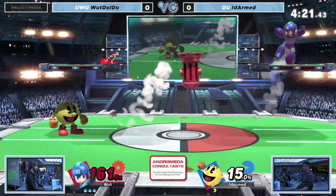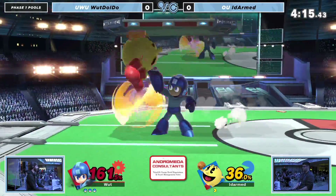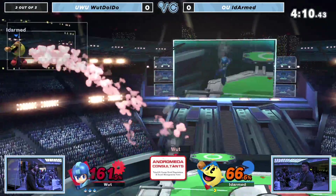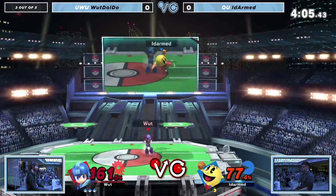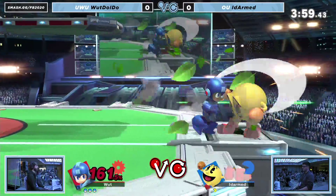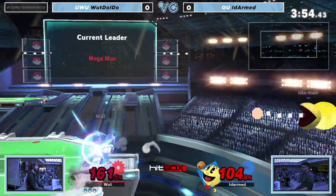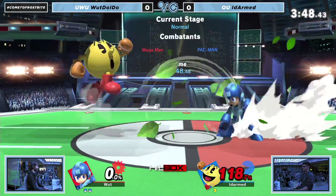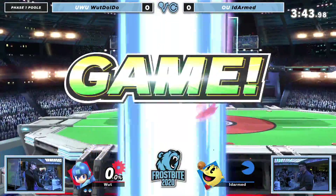Now he doesn't really have to do anything — just sit back in the mid-range, farm with his projectiles, and add up all his percent. Leaf Shield approach, easy peasy. If the Leap Shield approach doesn't work, you just get to reset the situation afterwards. ID Armed is having a rough go of it as What Do I Do continues to stuff out any sort of option and stuff the jump-in. I'm convinced Pac-Man didn't even touch the Blaster and he just exploded. Pac-Man exploded there off the strength of that up smash.